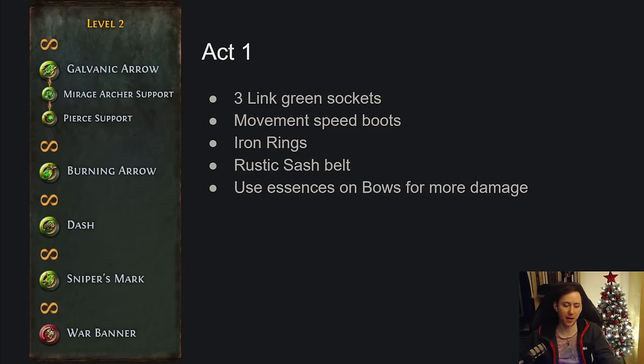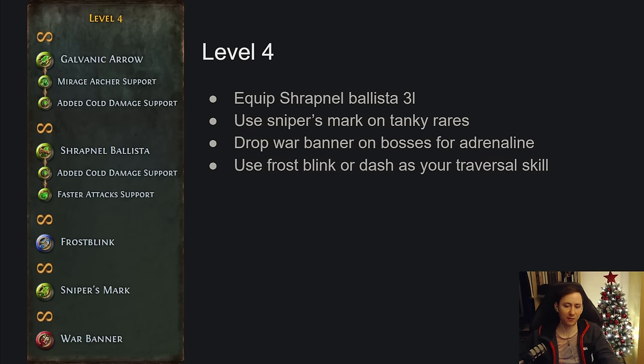Pick up Dash as soon as it's given to you and buy Sniper's Mark — it gives a ton of single target damage. Just cast Sniper's Mark on tanky targets for more damage. War Banner is also useful; you'll need to pick up some strength early through your pathing. Equip War Banner and it makes enemies take more damage, or on single target you can drop it to gain Adrenaline. At level 4, equip a Shrapnel Ballista on a three-link and continue using Sniper's Mark on tanky monsters.